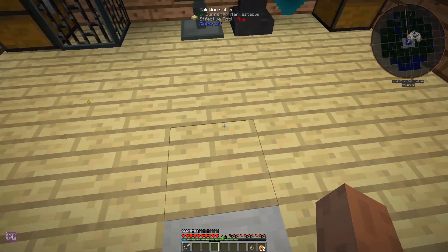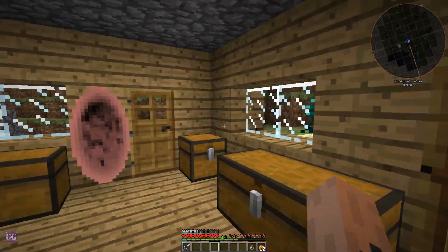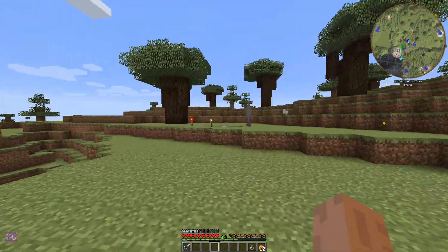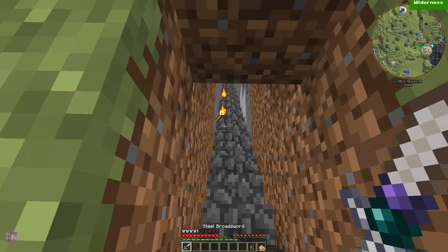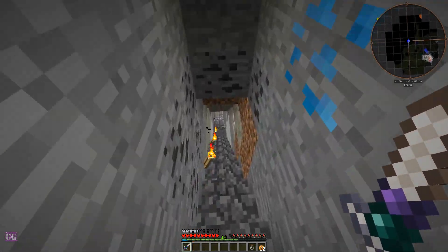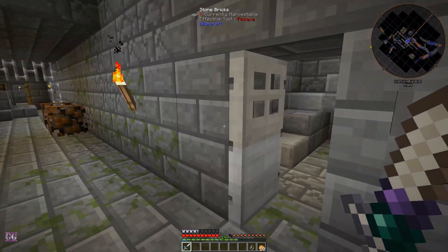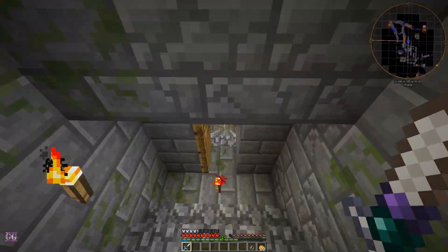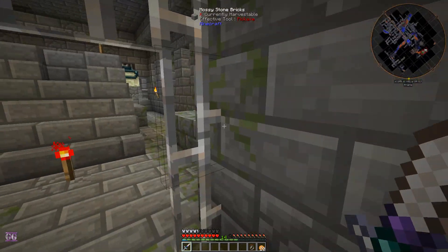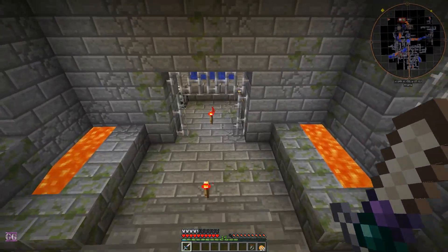One of the other players' bases is right on top of the End, so we have a portal set up here — I think it's up here, yes. It was blind luck that they built their base right on top of it. When they went caving they found the End portal, so we just need to follow the recent torches and we'll get there. Okay, so there's the End.